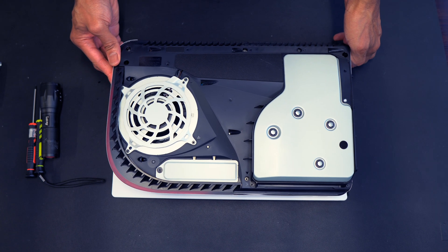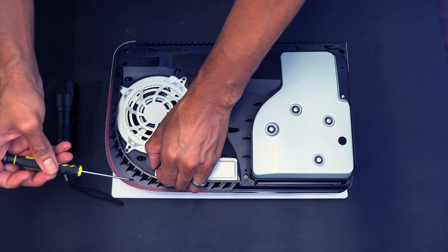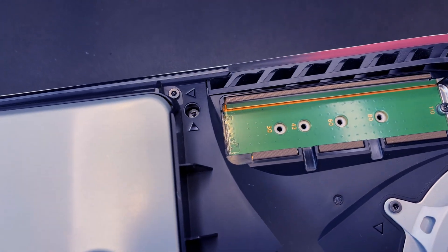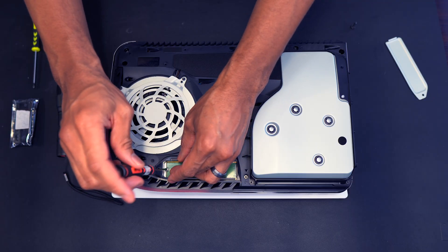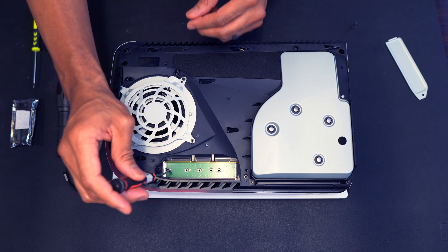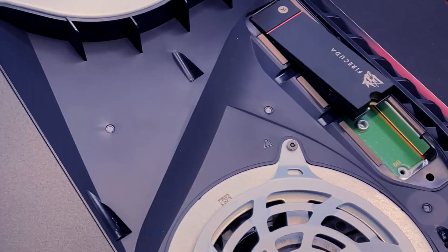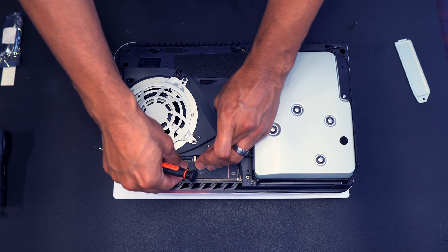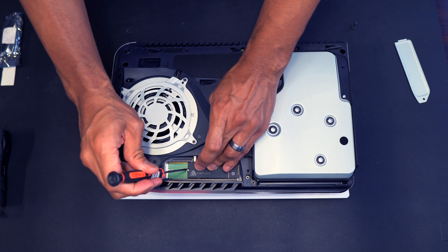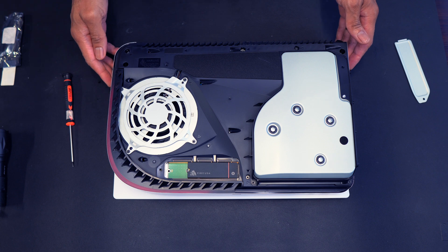Before you begin the install, make sure to touch a metal object to remove static electricity. Use a number one Phillips screwdriver to remove the first screw securing the M.2 cover. Make sure that the shiny round spacer is seated within the hole labeled 80 upon removal of the second mini screw — this one is really easy to drop inside the fan, so move very slowly. If you've got butterfingers, consider covering the fan with a few strips of painter's tape before you begin.